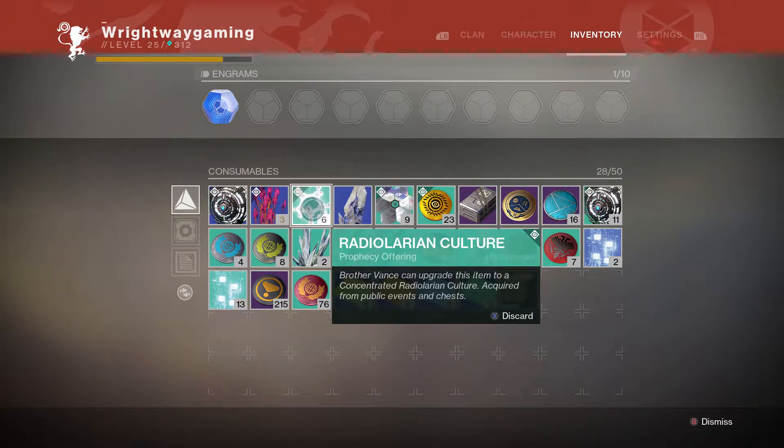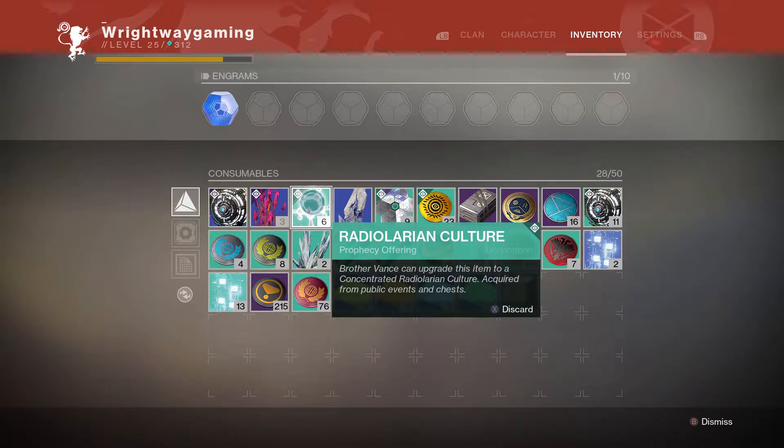Now to get Radiolarian cultures — the green ones — all you've got to do is public events and chests. I found a guaranteed way to get these was to do the heroic public event on Mercury. Other heroic public events on other planets don't guarantee you one but do have a chance. So grind the heroic public event on Mercury if you want a guaranteed chance at getting these and to save yourself time.